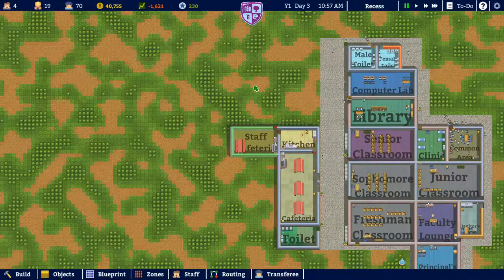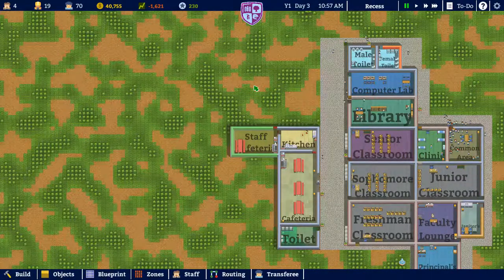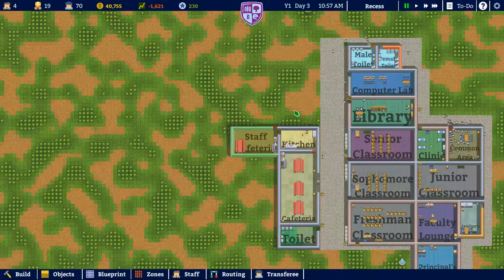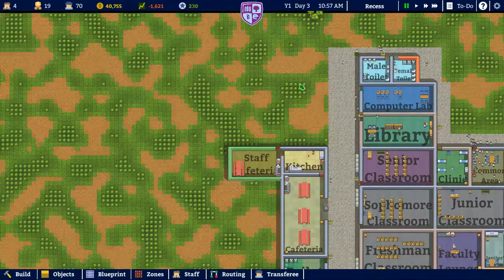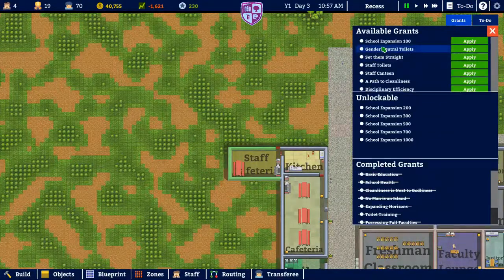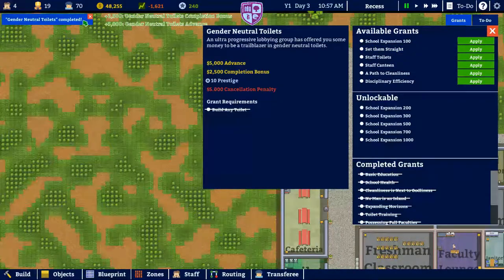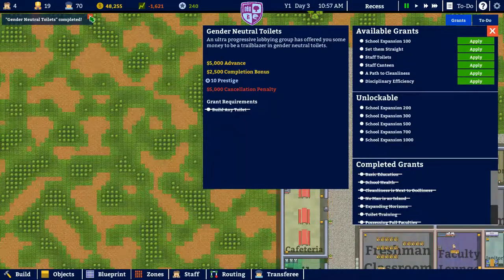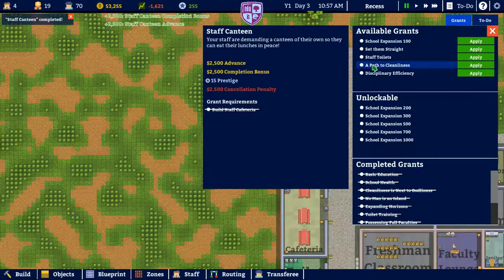Hello, my fellow human beings and welcome back to Academia School Simulator. Sorry it's been a while everybody — had to take a little break from video games and stuff like that, so I'm back now playing. In the last episode I believe I did not click the bonus they apply for, so we didn't get the cash at the end. I also built the staff cafeteria.